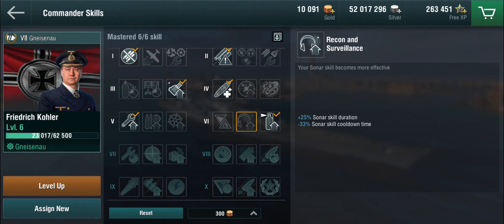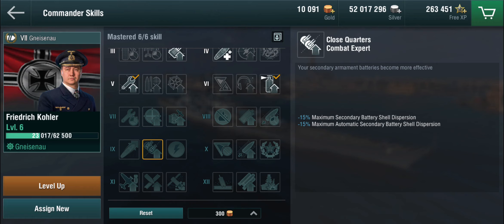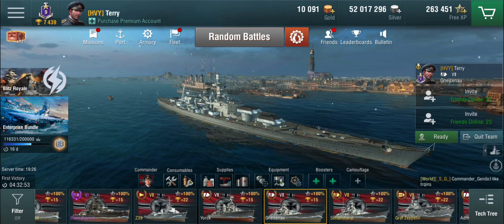I have the generalist instead of exploit weakness or recon and surveillance. Adrenaline rush makes sense on the ship, but you're paying for it with the extinguisher. You have a couple of choices: do you want your hydro to last longer on a German battleship? It's not a destroyer hunter per se. I'm tending more towards the generalist, especially facing a lot of stuff at tier 7. Close quarters combat expert gives yet again better dispersion on the secondaries.